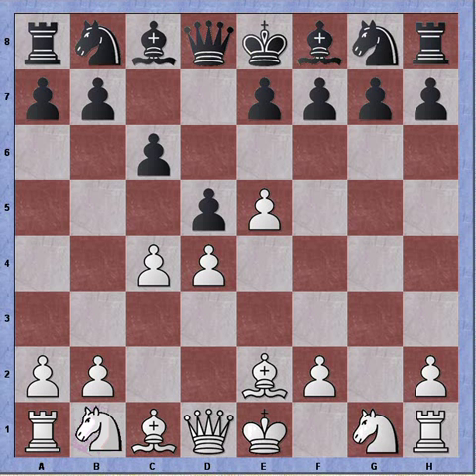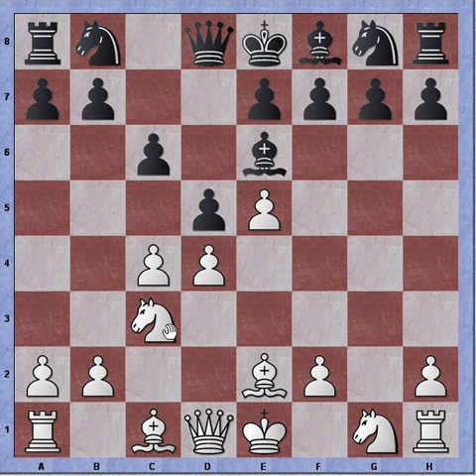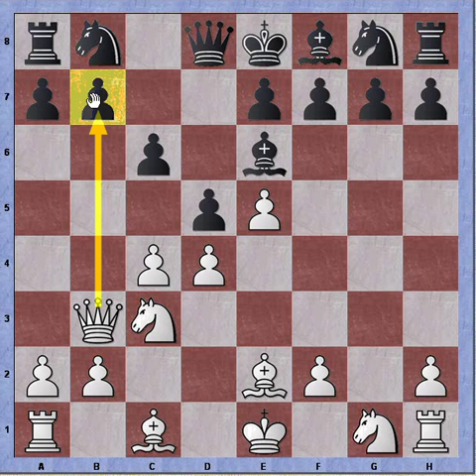Knight to c3 adds more pressure to the pawn on d5. Black adds another defender, but instead of completing typical semi-Slav development with pawn to e6, he plays bishop to e6 instead — which is still playable. I play queen to b3, a move with two purposes: add another attacker on the pawn on d5, and also attack the unprotected pawn on b7. So black needs to waste one tempo and play b6 or another move to protect that pawn.